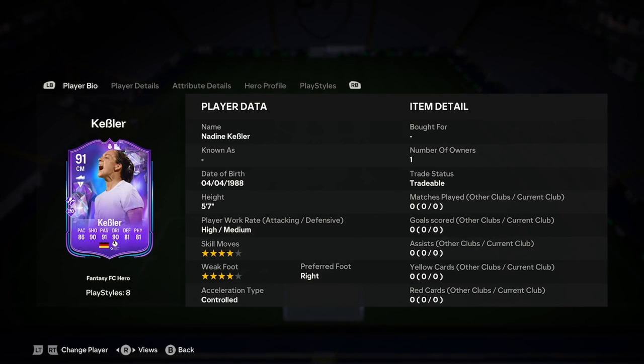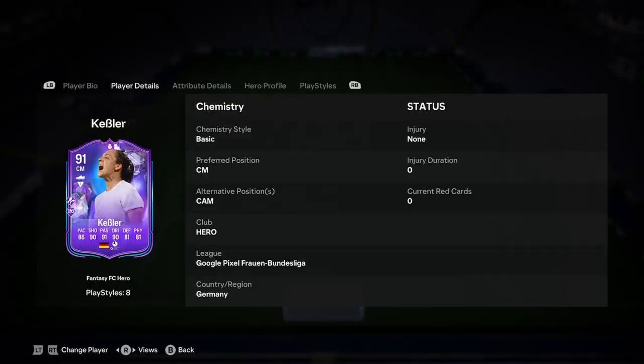Let's actually analyse this card. She is 5'7, high/medium work rates, 4-star skills, 4-star weak foot, right foot, controlled — brilliant first page, nothing wrong with that. And actually, playing her as a CAM, she looks more like a CAM than a centre mid just off first glance, so definitely play her as a CAM.